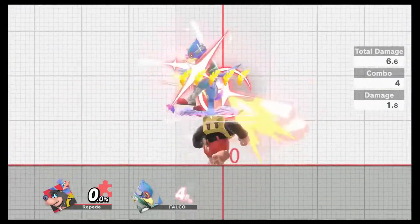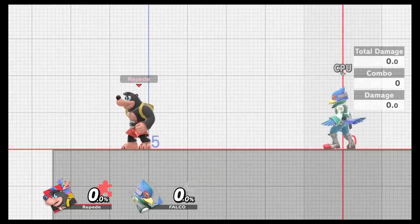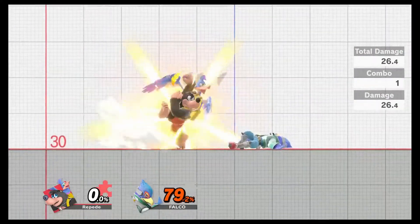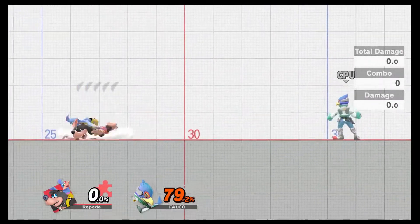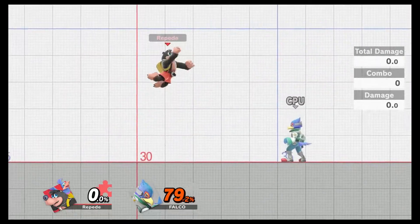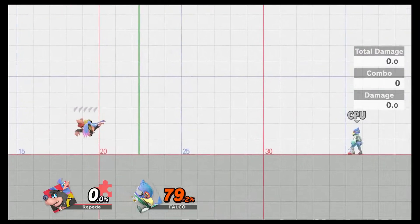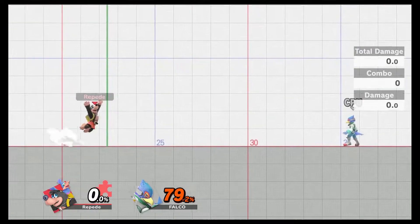Side B is Wonder Wing — you can use it five times, indicated by the golden feathers. If you try to use it again after that, you just flop over. It looks like you only get five uses per stock, and after that you just fall over.